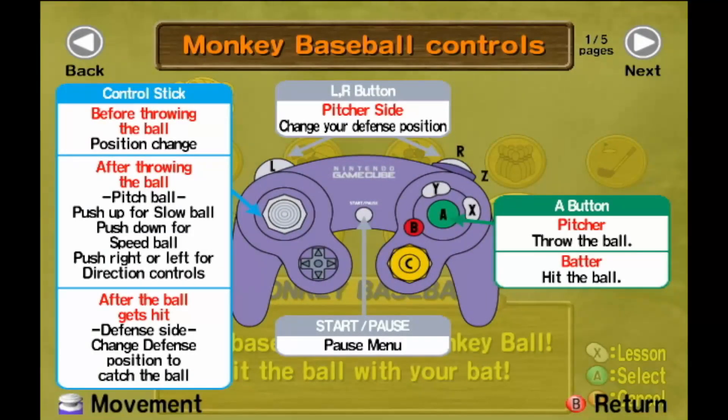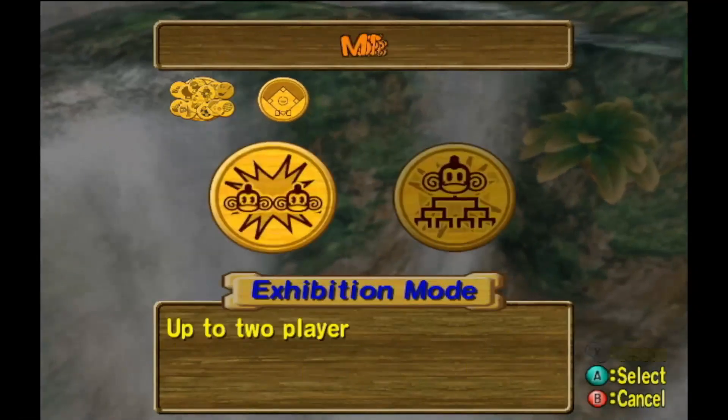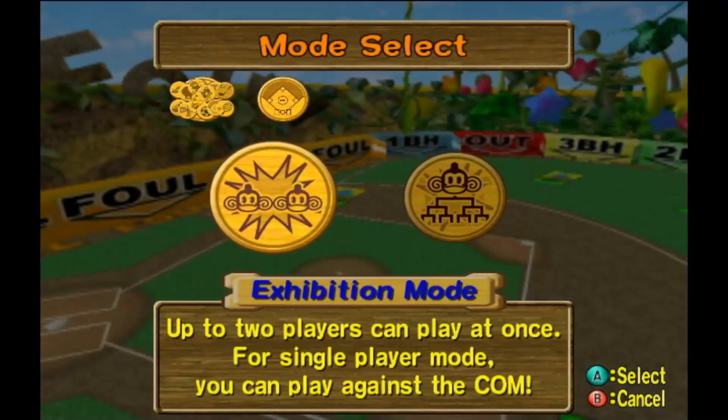This mode's pretty simple. You got L and R to change your pitcher's size when you're defending, A to swing your baseball bat, A to throw the ball, and you're gonna find out the rest as we go.